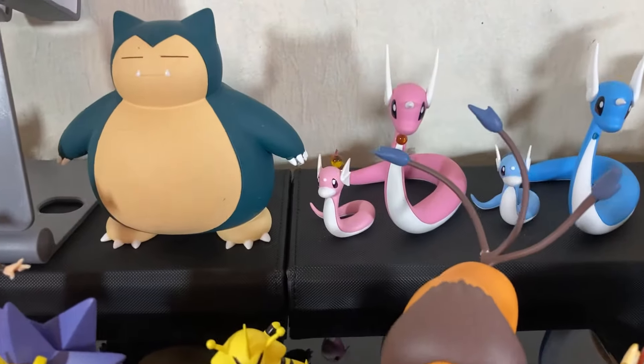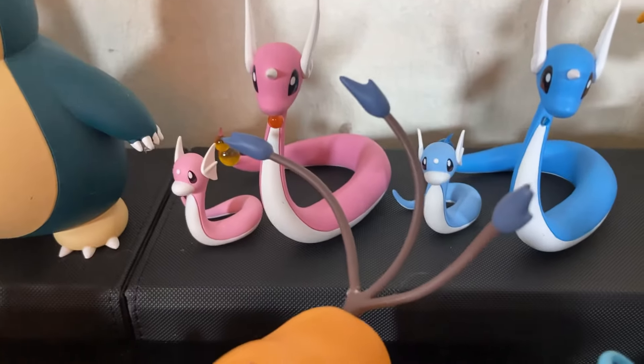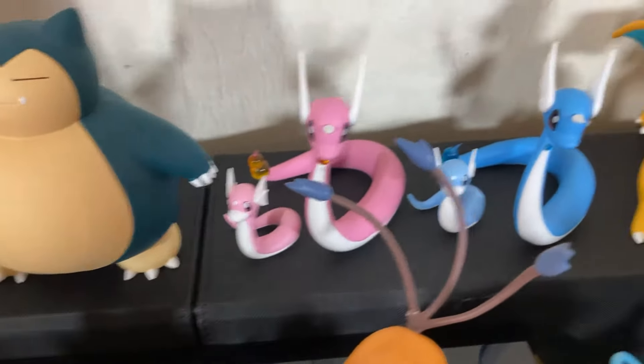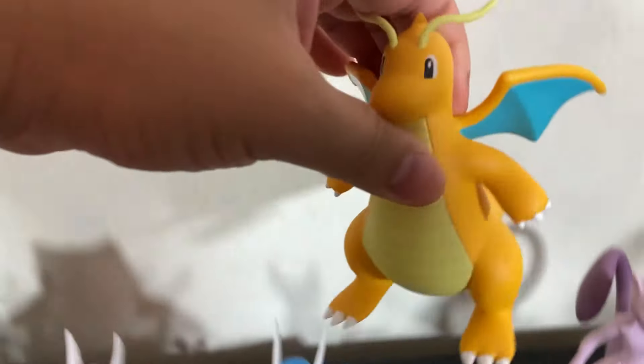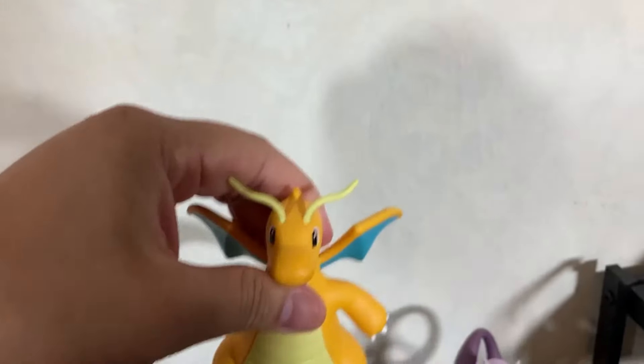We have Dratini, Shiny Dratini, and Shiny Dragonair. Regular Dratini and Dragonair — I think Dragonair's tail broke off and I had to glue it back on. We have Dragonite — I really love this figure. It's just clean, it feels good, it's a good size.